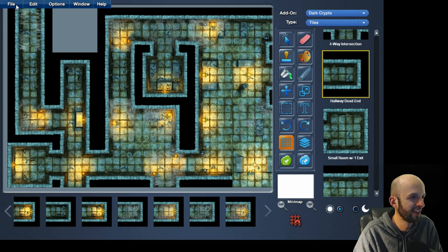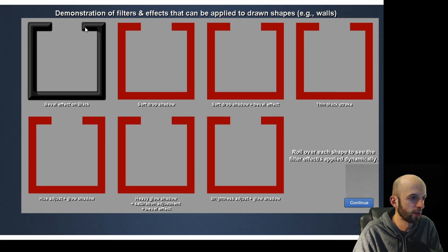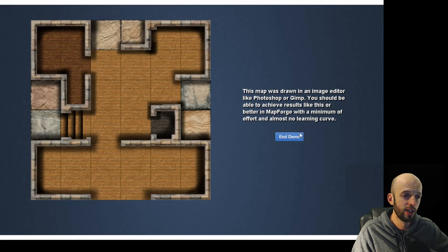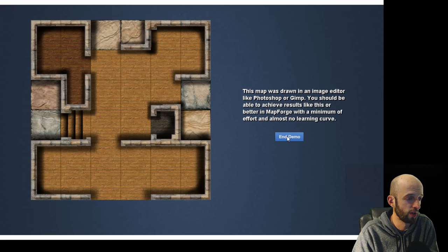Let's open the sample crypt — pretty cool looking, lots of cobwebs. There's a license and technical demo section showing different wall effects: drop shadow filter, bevel filter — different options for getting different looks, so it does look really customizable. It notes this map was drawn in an image editor like Photoshop or GIMP and you should be able to achieve results like this or better in MapForge. I agree — what they show so far looks better.